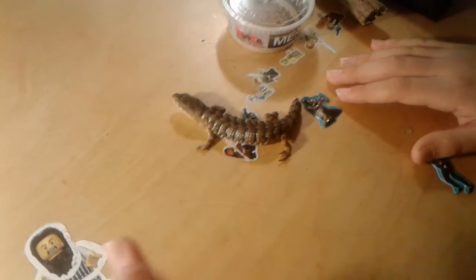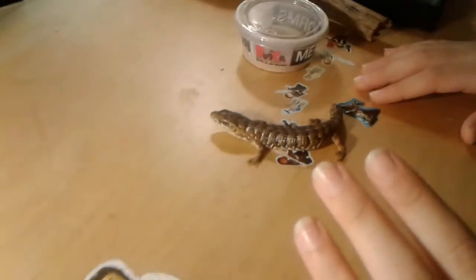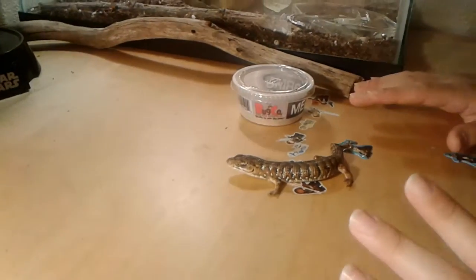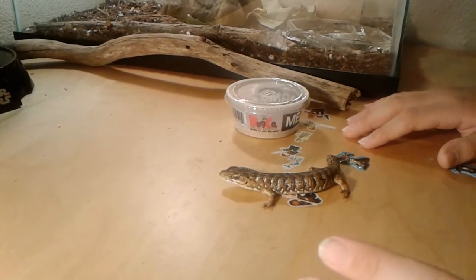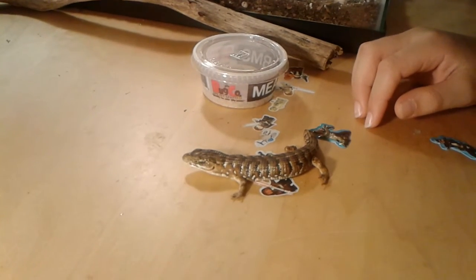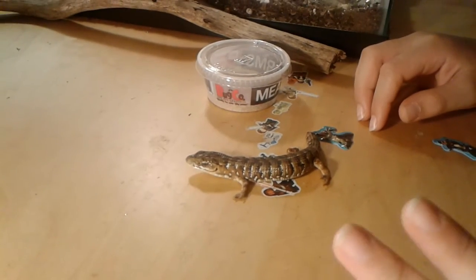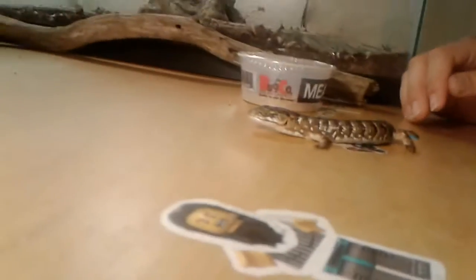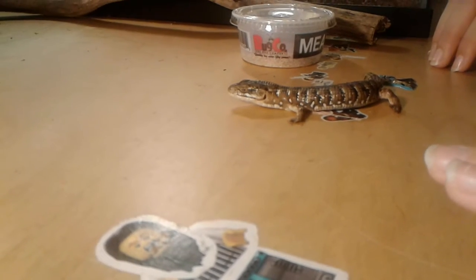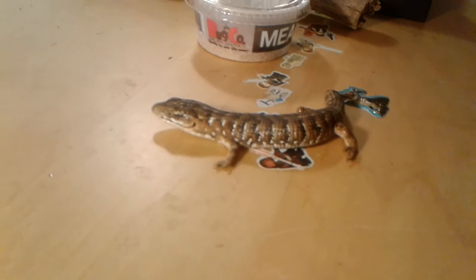Tip number two is feeding. They only eat insects, these alligator lizards, so do not try to feed them any fruit or plant. They are not herbivores in any way. They just eat insects — like mealworms, roaches, spiders, slugs, silkworms, any type of worm. I do not recommend finding bugs from outside, because those can carry viruses and that can get them sick a lot.